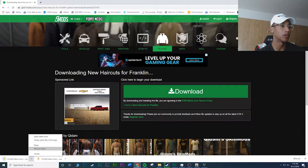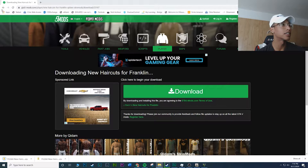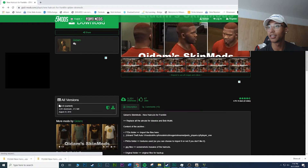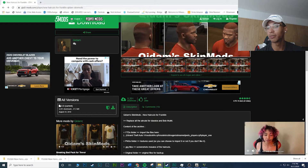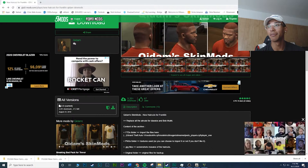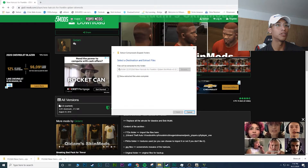Go ahead and click Download, then click Download again. Make sure you extract the files — there's a super high chance it will not work if you don't extract. The nice thing about this mod is it only goes to one file path, which makes it simple to install.